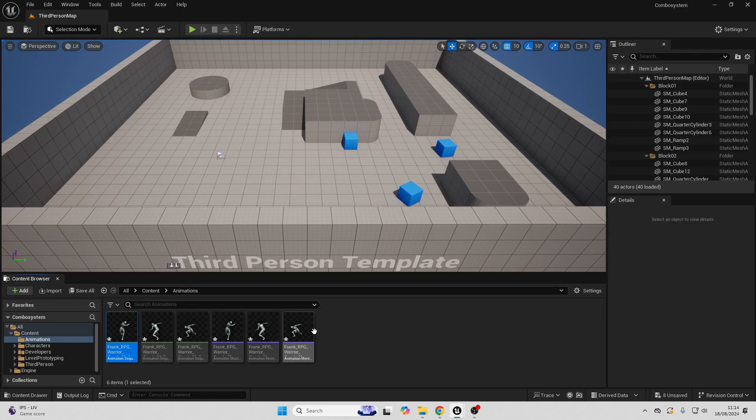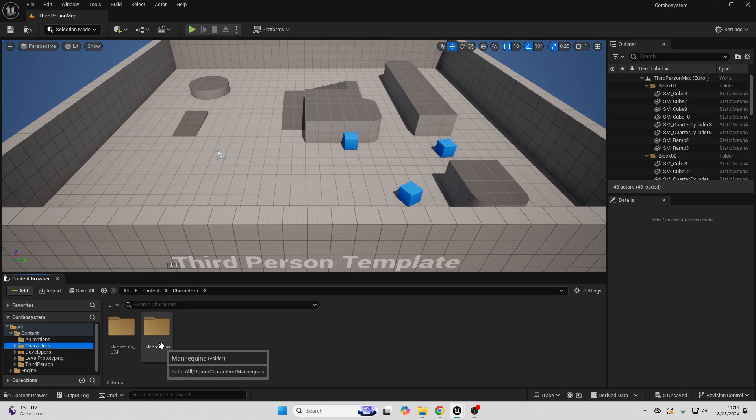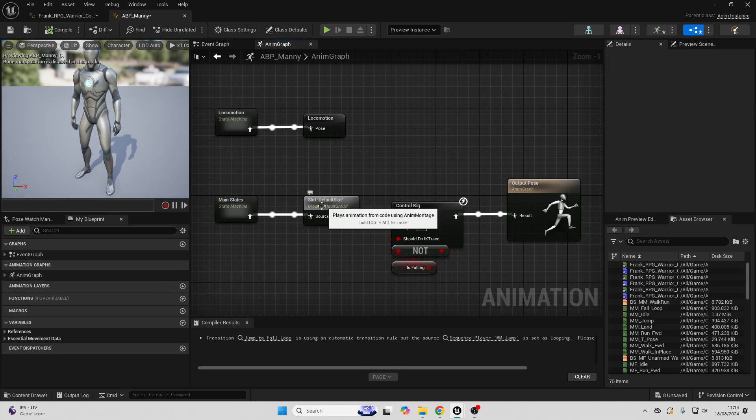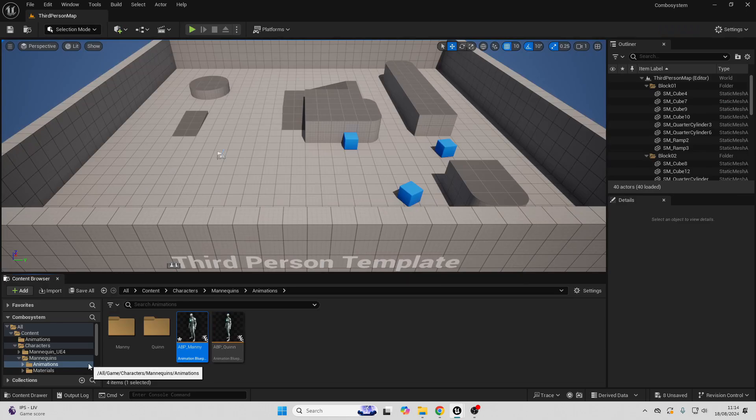Next, in order to make it so your character can use animation montages, go over to your character's animation blueprint, go to the animation graph, and make sure they have the default slot. This is what allows our player character to play animation montages. Next, I want to make it so the player character has to press the left mouse button in order to start their combo.